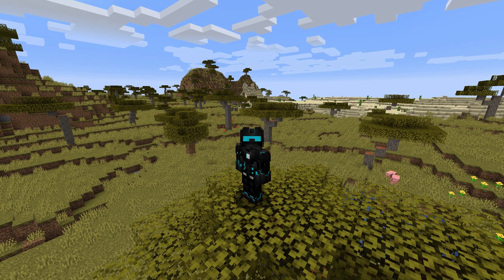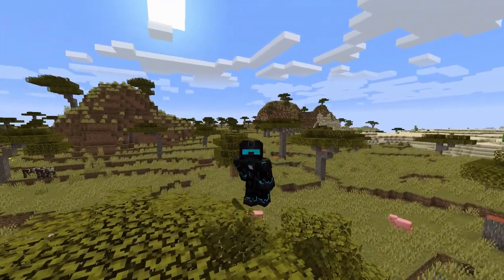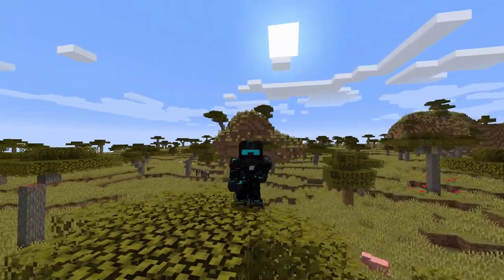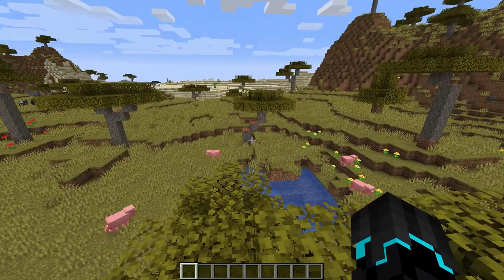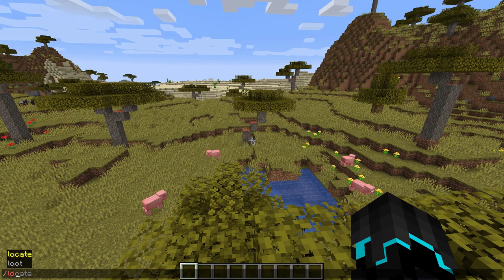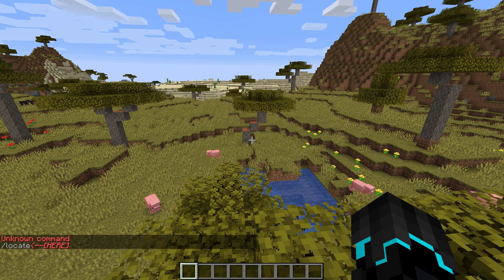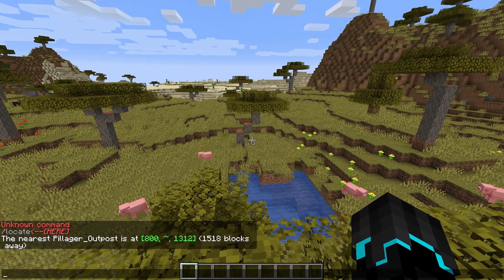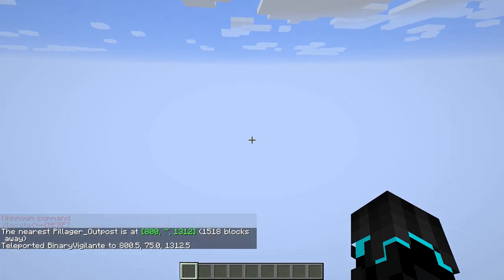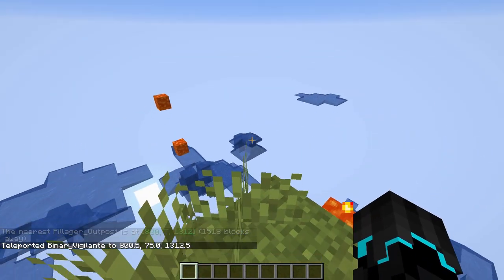So in this snapshot, Mojang has some very interesting stuff to show us. First of all, they've added a new ruined slash temple slash structure to the game — the pillager outposts. We can actually find those using the slash locate command. We type 'pillager outposts' in and we can teleport to it, and it should be around here somewhere as soon as the world begins to load.